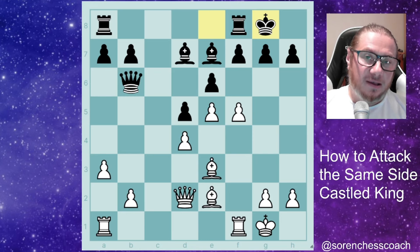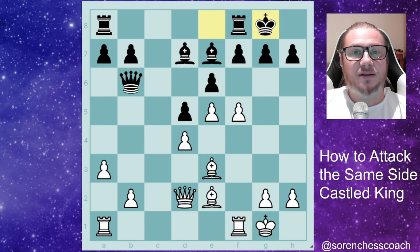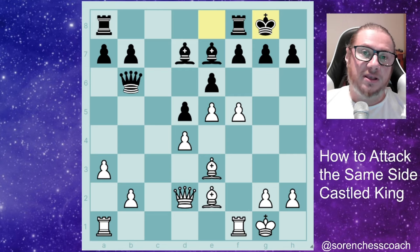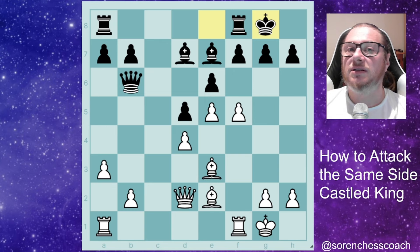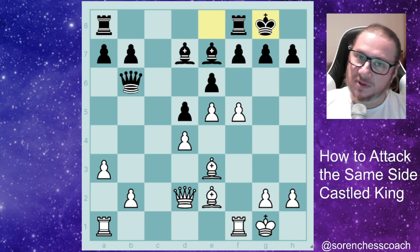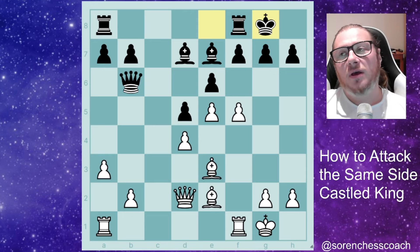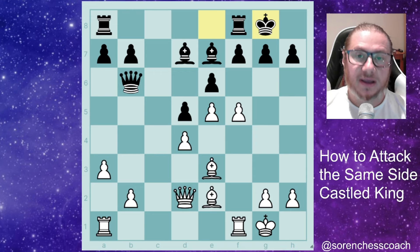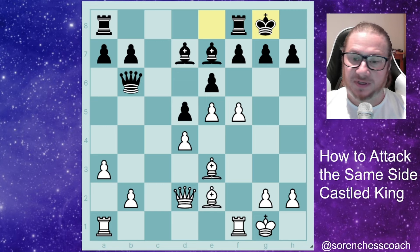Attacking the same castled king — some general ideas. You may need, in some circumstances, to bring about more attackers and get more pieces into the attack in order to be more successful. It can also be quite common that you need to sacrifice a piece, especially in the Greek gift — there is a video on that in the archive. And sometimes you just need to weaken the opponent's king by challenging the pawns shielding the king, like we have in this position right now on the screen.